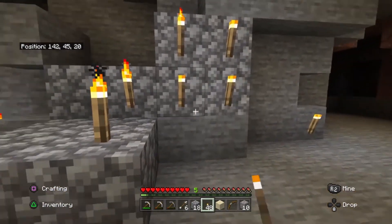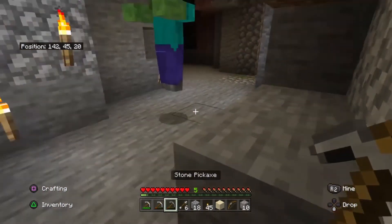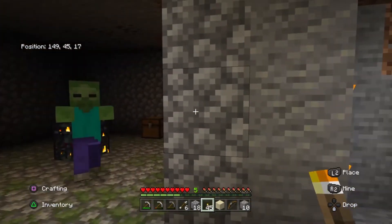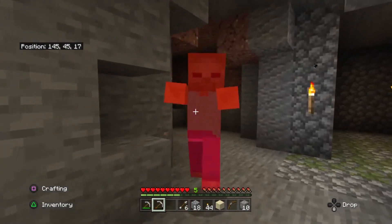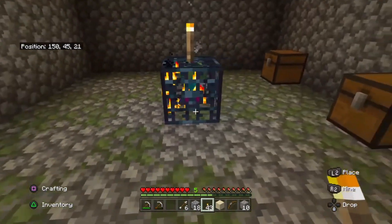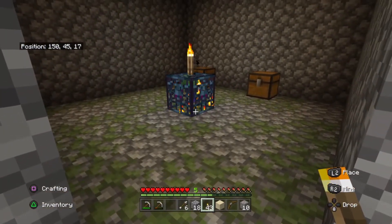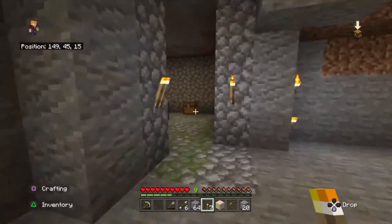I'm going to leave loads of lights as a reminder of where to go back up. What is this place I have found? This appears to be some form of a spawner — it's a zombie spawner. That's pretty cool. Now with the spawner, as far as I'm aware, if you put a light on top of it, it stops everything from being spawned. But I don't know whether that's actually true, so I'm just going to leave it and see whether anything spawns from there.